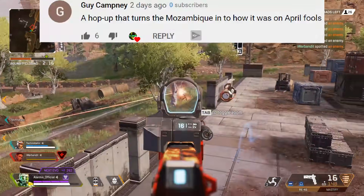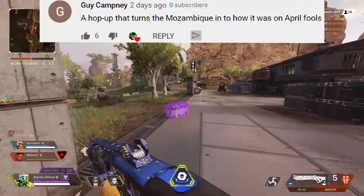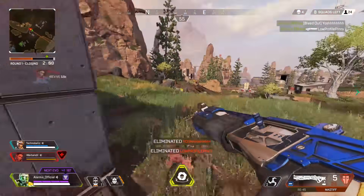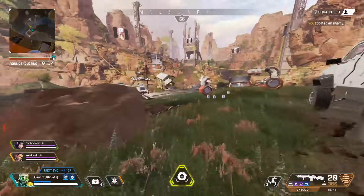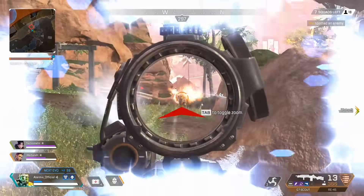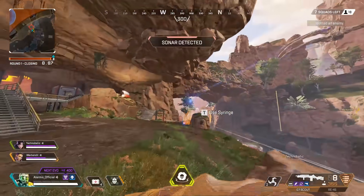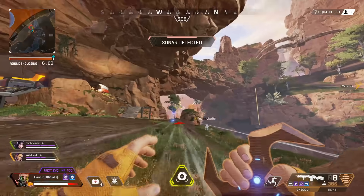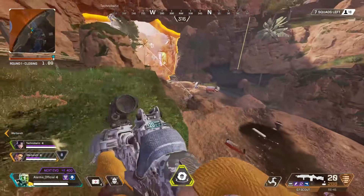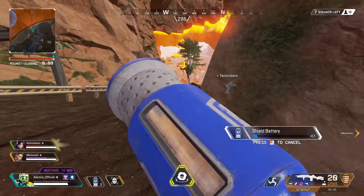Guy Capney said: a hop-up that turns the Mozambique into how it was on April Fool's. I wonder what you guys think about having the Mozambique as a legitimate primary — that would be pretty sweet. On April 1st, the Mozambique had 9 bullets in the mag, was full auto, and did double damage — a completely OP weapon. But even if a hop-up gave it 9 bullets and full auto without double damage, I think that would certainly spice up the game.